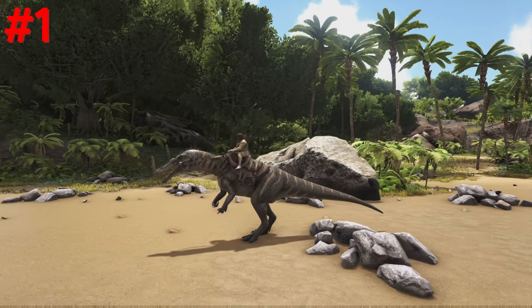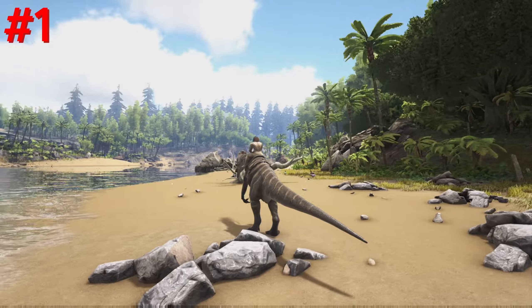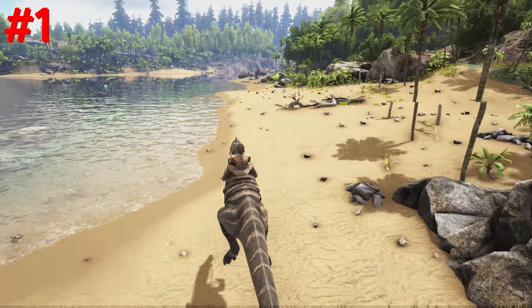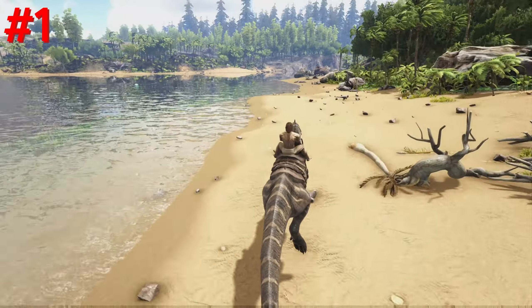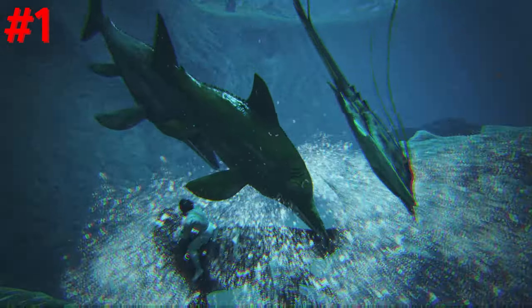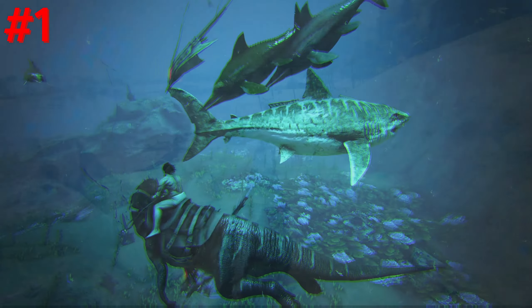Number 1, Baryonyx. Baryonyx is an underrated creature capable of dominating on land and especially in water. It cannot be bowled and can run faster than players, giving the ability to annihilate anyone you come across. The best thing about the Baryonyx is its tailspin attack which stuns most underwater creatures, including survivors. If you tend to make your bases on rafts, be sure to grab one as it makes clearing any water dinos extremely easy.